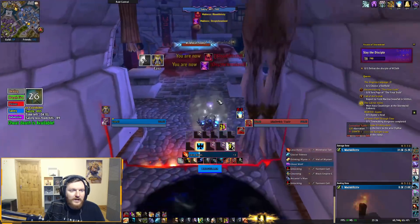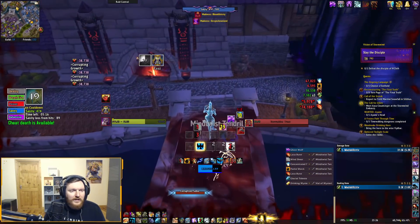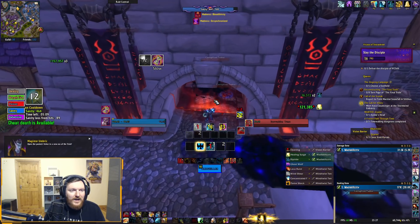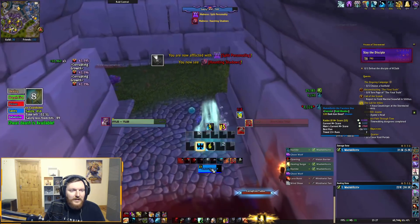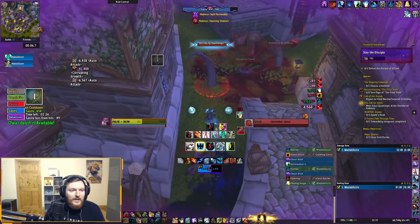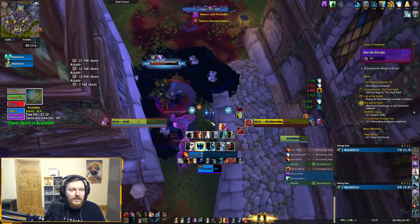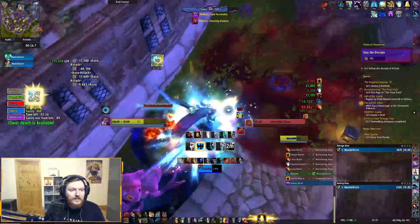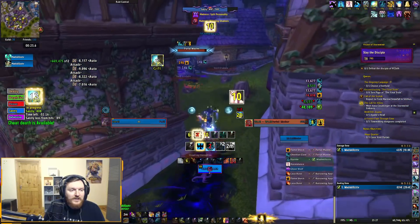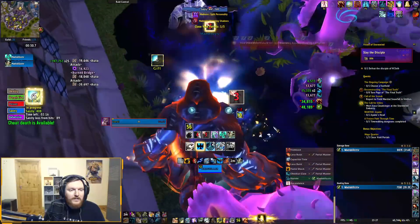This guy is really annoying — you can kind of run past him if you really want to. But the amount of damage you take from those Orbs is insane. I haven't used a single Kebab yet. I'm definitely going to use Spirit Walker's Grace here to do some damage. I need to be careful now — Split Personality. I'll probably avoid it. I'm going to use Ascendance here again, basically use my Potion, and use a Stone as well. This is annoying as heck, I can't see anything.